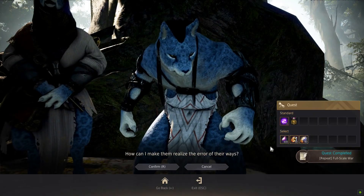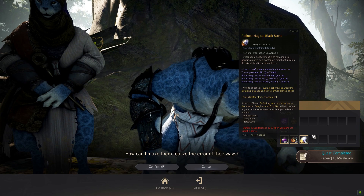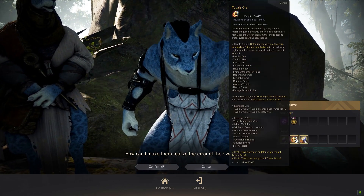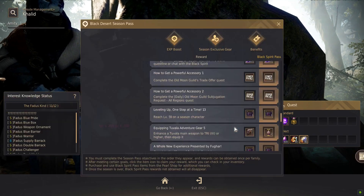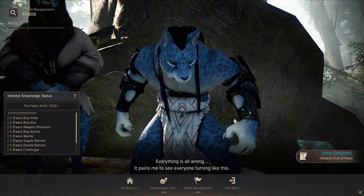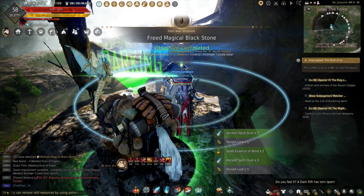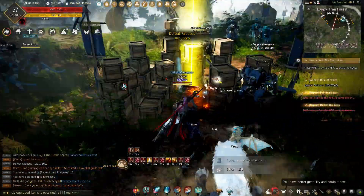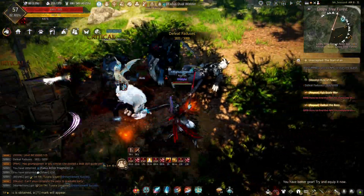The spot we're going to be looking at is the Fadus Habitat. It is a 120 to 190 AP zone. I grinded out here with like 164 AP and had no trouble at all taking the mobs down pretty efficiently. There is a ton of loot out here — black stones, Berea and Uriah weapon boxes, you do get some Capra stones, and occasionally some Manshaum Voodoo dolls.